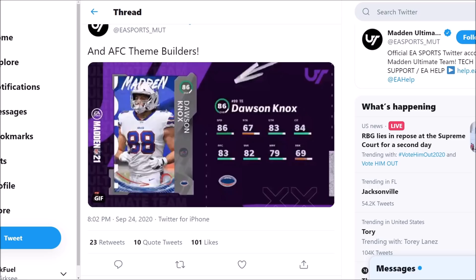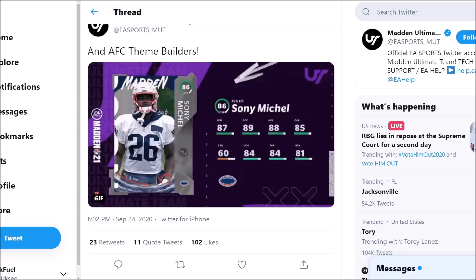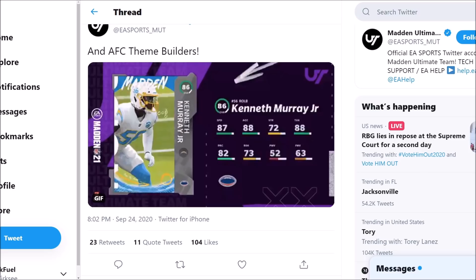Dawson Knox has 86 speed, so it looks like we have ourselves a new Jonnu Smith. 84 catch in traffic, 83 catching, 83 spec catch — good to see. Not very good run blocking though, 69 is what it is there. Sonny Michel: 87 speed, 89 acceleration, 84 change of direction, 84 trucking, 81 break tackle — solid card.